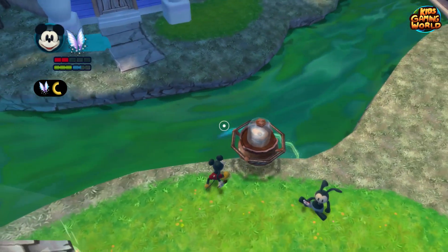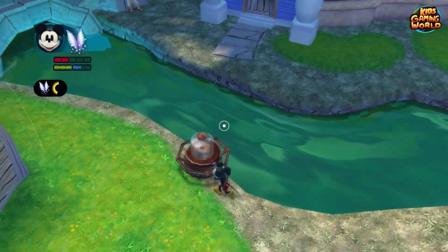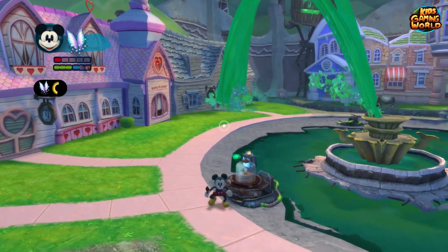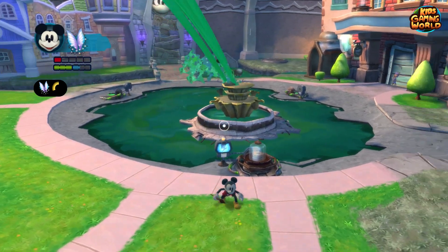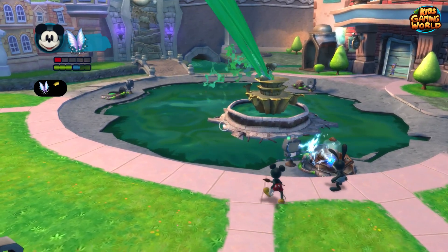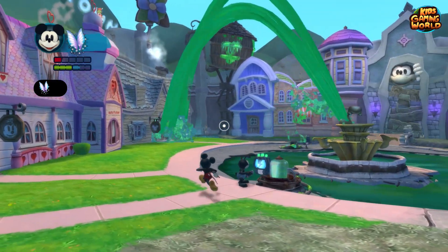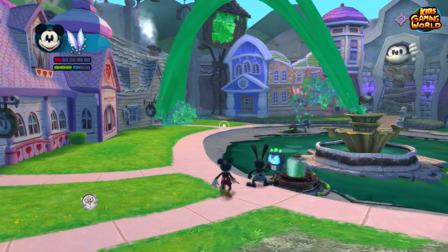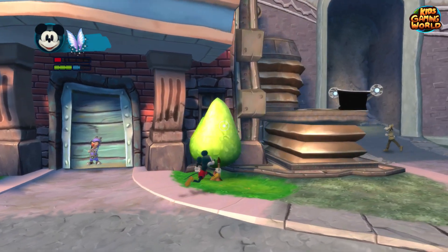Mickey has managed to use his magic brush to get this pump out of the water, and now we're going to pull it next to the fountain. Oswald can now trigger the pump and it will drain some of the thinner from the fountain. But we need a lot more than that to drain all the thinner from this area of the city.